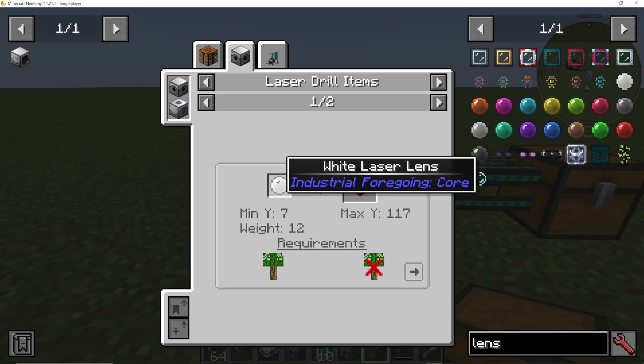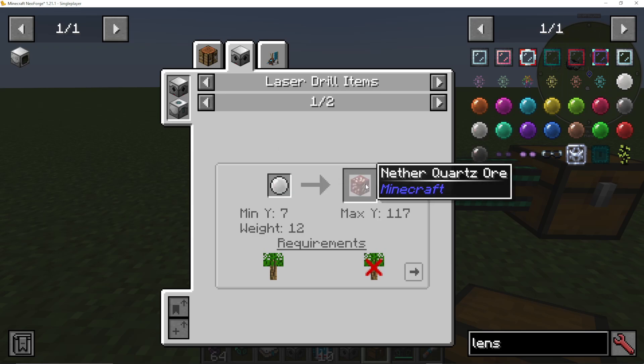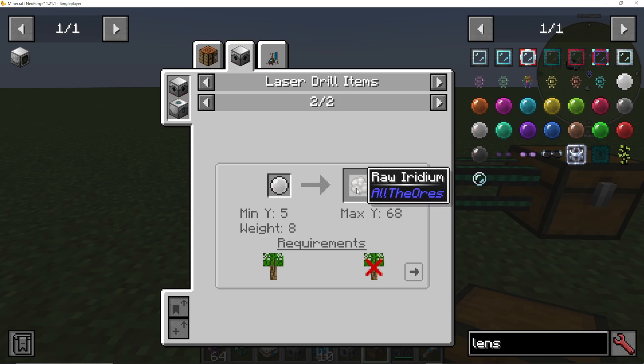So if we put a white laser lens in our laser drill, we can get nether quartz or raw iridium. The weight here is basically your rarity. And you can see that the min and the max Y level is the depth at which we can mine this ore.